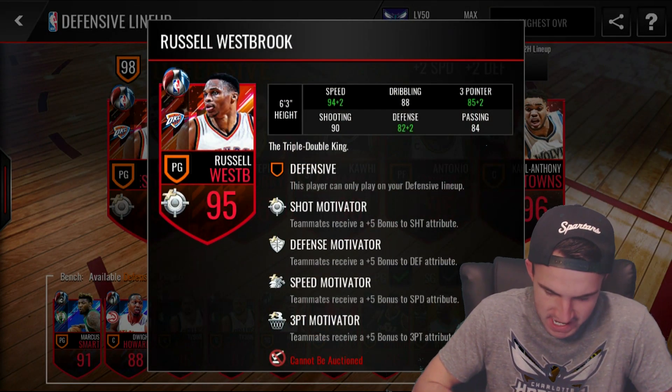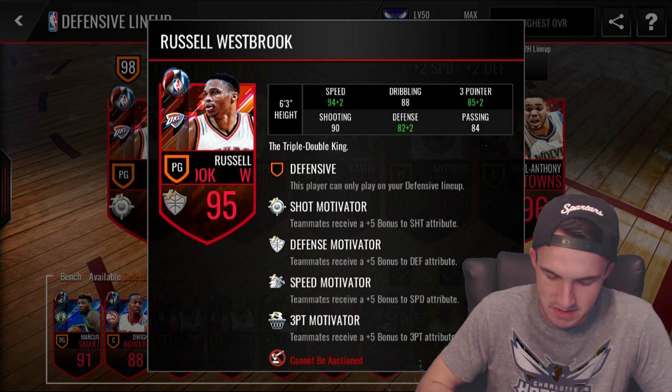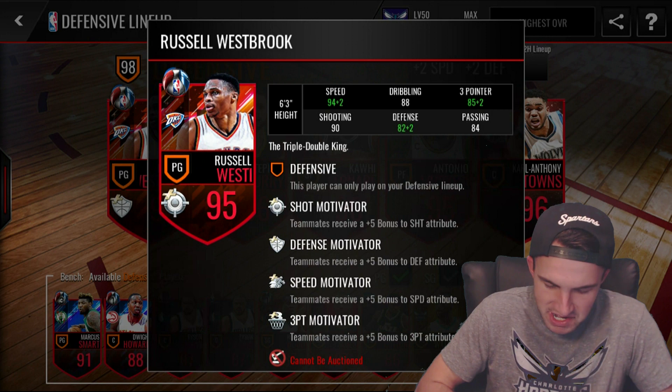Plus 5 to 4 different stats, which is absolutely insane. Just by himself he is a ridiculously good card: 96 speed, 88 dribbling, 87 3-pointer, 84 passing, 84 defense, and 90 shooting.